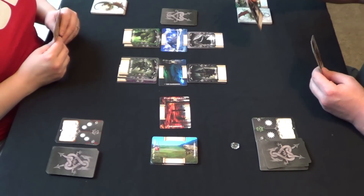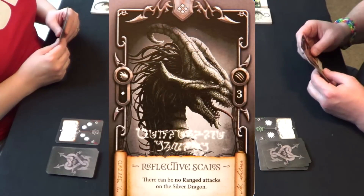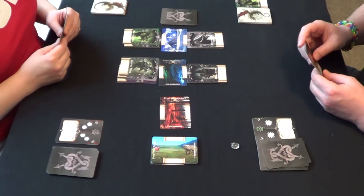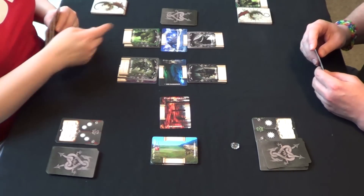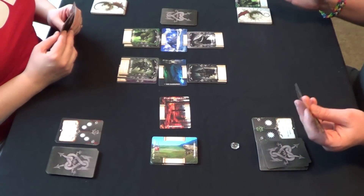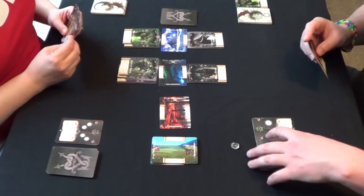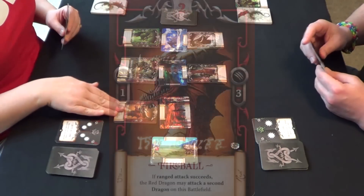I will play an additional silver dragon there with reflective scales so he cannot be attacked with ranged attacks. Now if Carmen plays a dragon here, I might decide to just give up on this one and place my dragons over there. She's one dragon down. I'm a dragon ahead. She decides to go ahead and place her red dragon there anyway.